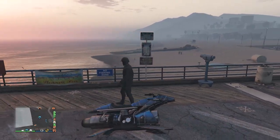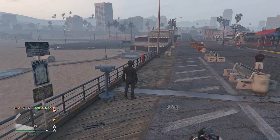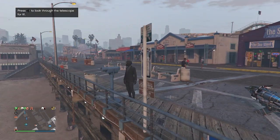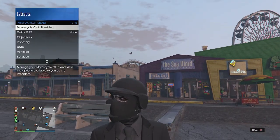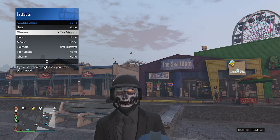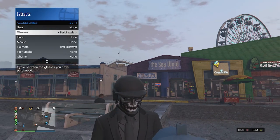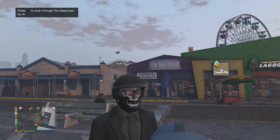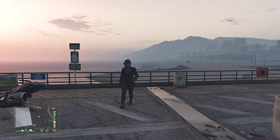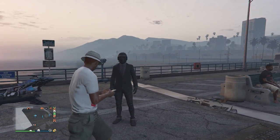At the pier, find a telescope and do the telescope glitch — run by the telescope, press right on the d-pad, your character runs in place, then look toward the telescope and you're glitched. Pull up your interaction menu, go to style, go to accessories, and scroll through your glasses until you find the black casuals. Your mask will come off but don't worry. Put away your interaction menu, walk away from the telescope, and you'll see the glasses, mask, and helmet all merge together.